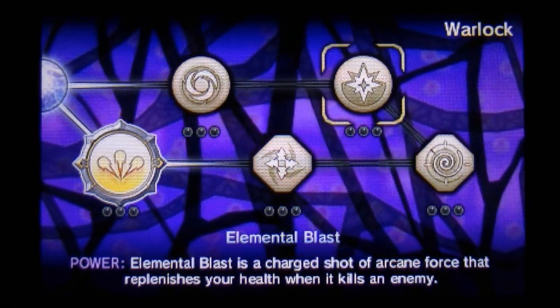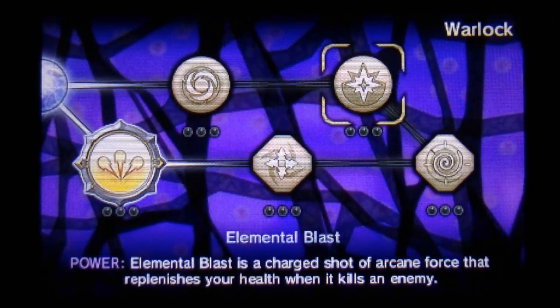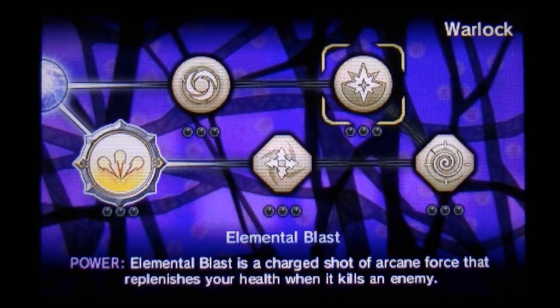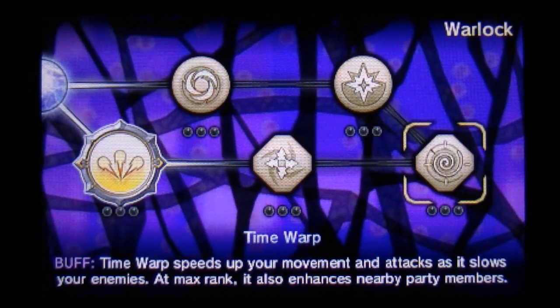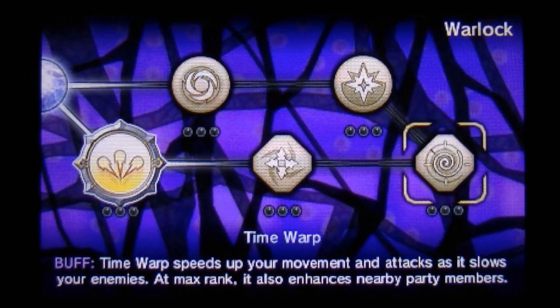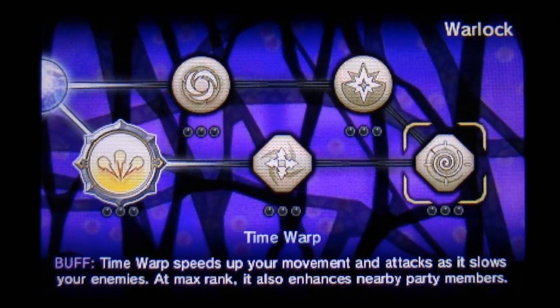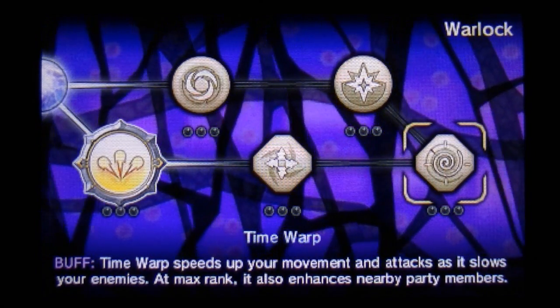You'll also need Gravity Bomb first for the next one, which is Elemental Blast — a charged shot of arcane force that replenishes your health when it kills an enemy. Finally in Warlock we have Time Warp, which you'll need both Elemental Blast and Repulsion Field for. Time Warp speeds up your movement and attacks as it slows your enemies, and at max rank it also enhances nearby party members.